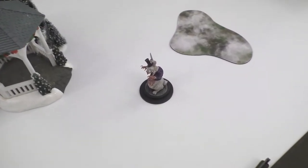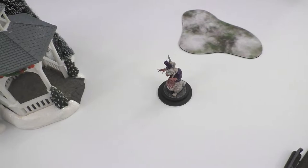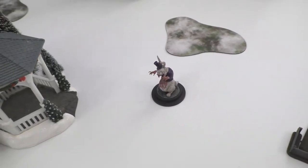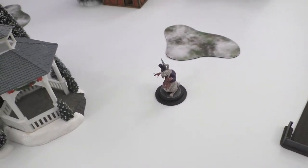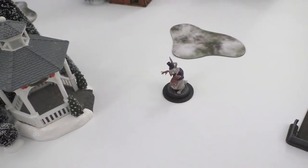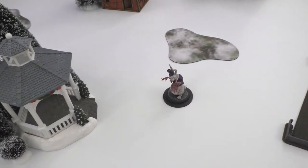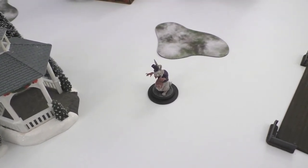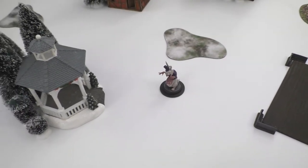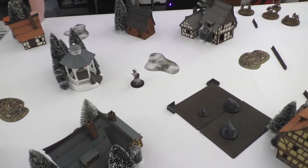The scenario rules are basically we have Morale actions we can do to either lure Mr. Bunny Rabbit here towards a model, or do a speed duel to push it away if you're within two inches of it. Whenever it gets lured it drops a present, and that present is worth VP at the end of the turn. Whoever doesn't have Santa on their side also scores VP at the end of the turn. Then the presents are removed and we continue until six turns are completed.